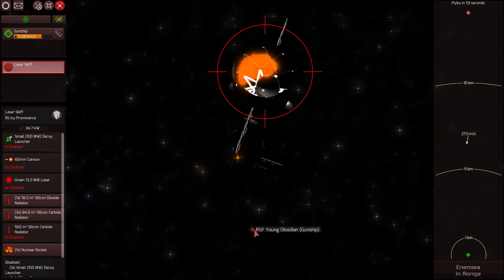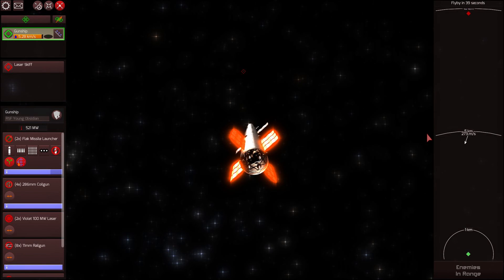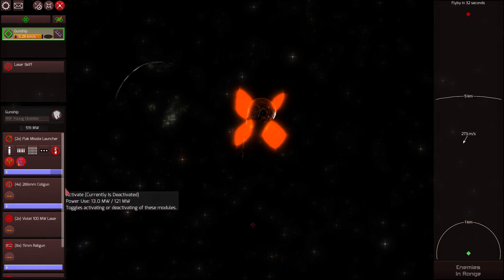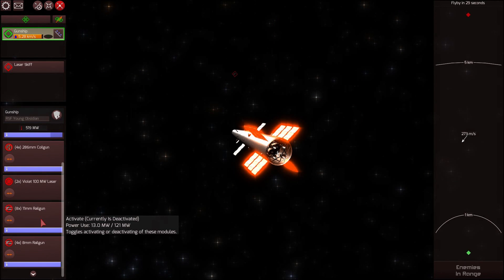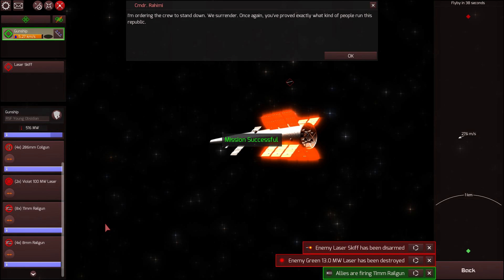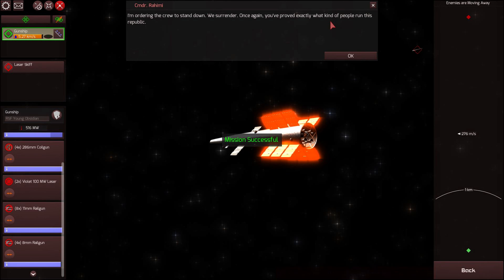That's me, young Obsidian. The enemy is approaching 10 kilometers. Once we get close in range, our weapons will be much more accurate and we'll be able to more effectively take out their precision systems. Let's reactivate the railgun. Incoming transmission. Precision surgery scalpel. We surrender. 'Once again you've proved exactly what kind of people run this republic.' Yeah — I think you mean competent people.